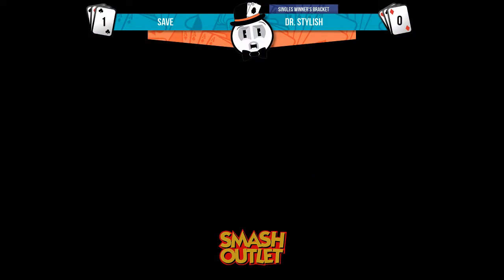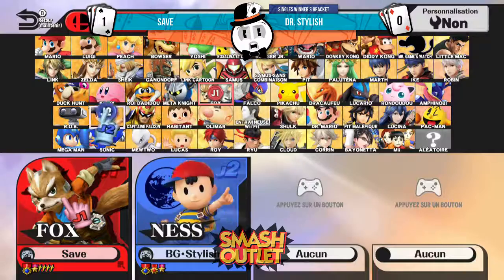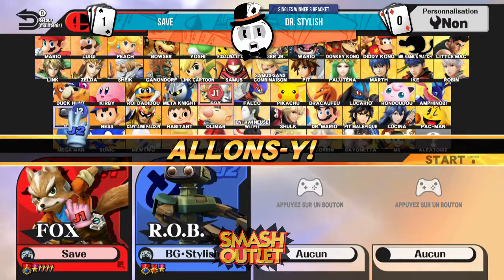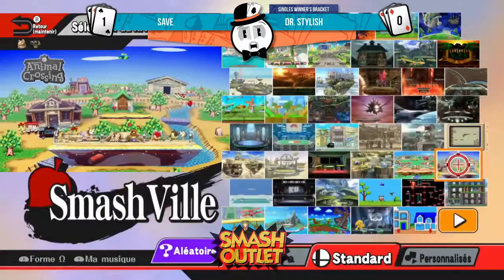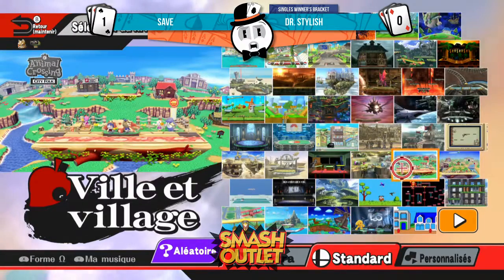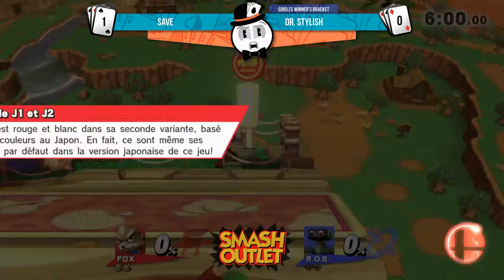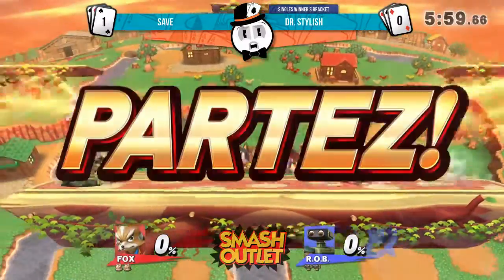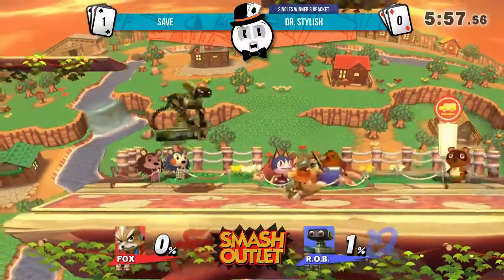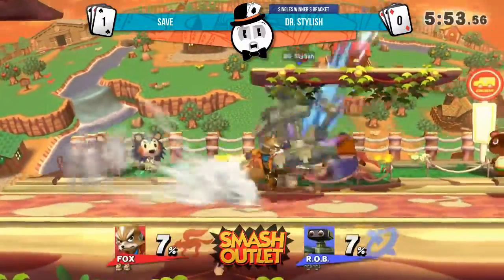He's best when he gets an early lead. It's kind of hard for him to go more than that. But he's switching to Rob — his old tried and true. He was a bit too rusty with the Villager. He's thinking he's got this, as long as he can remember how to play. He'll do alright.